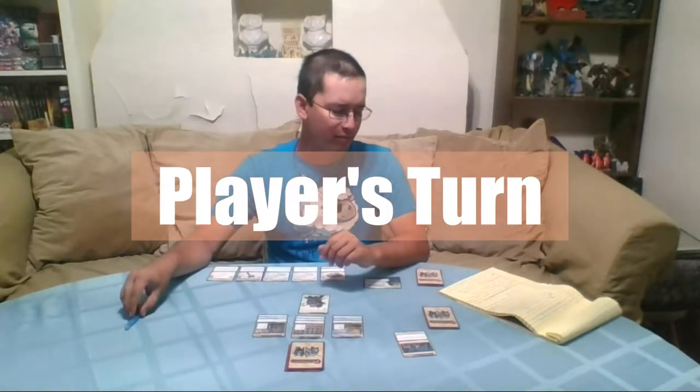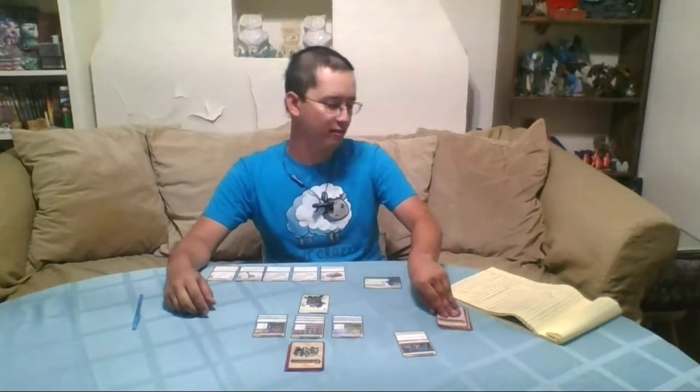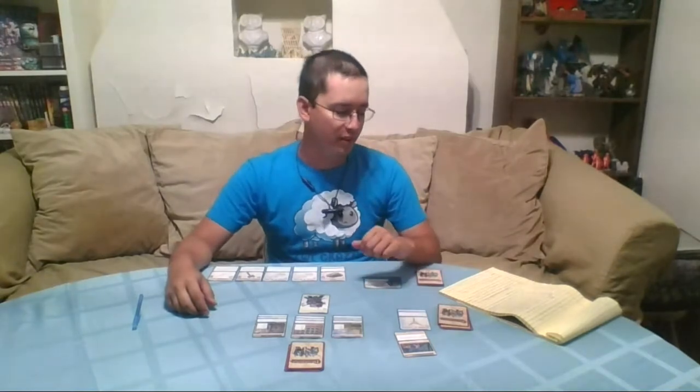A player turn has six steps involved. First, you advance the blessings deck. This is your countdown to the end of game. If you haven't defeated the villain by the end, that's it — he's succeeded at his task and blown up the world or captured the princess. So first you flip the blessings deck and this becomes your blessings card pile.